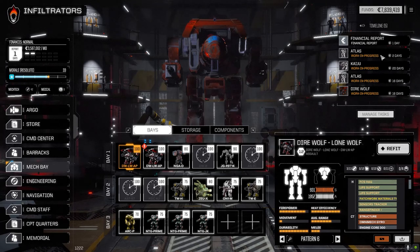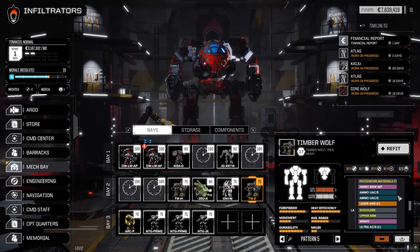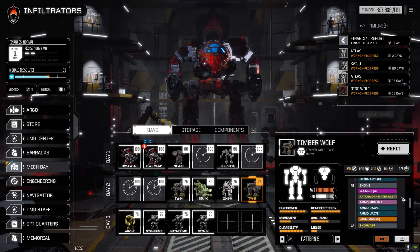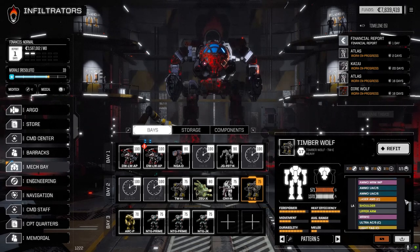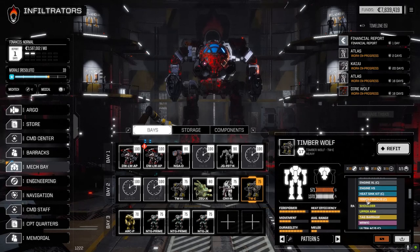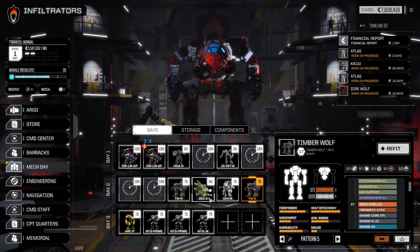He's looking pretty good, actually. We've got two days before that's back. I also did a few other things to some of the other mechs. On the Timberwolf E, I did a bunch of adjustments — we were able to squeeze in a light TAG and a laser AMS. Patchwork Tier Two went in, and I added something to increase the weight capacity.